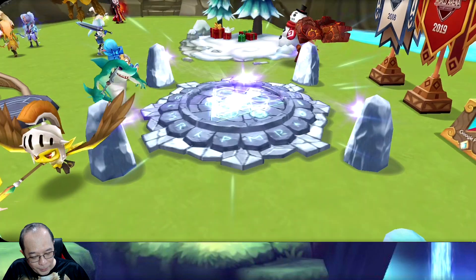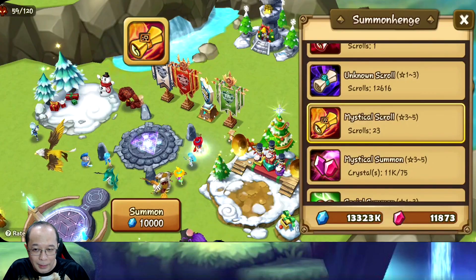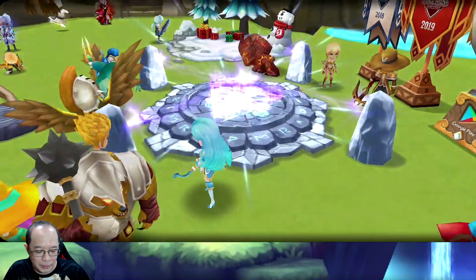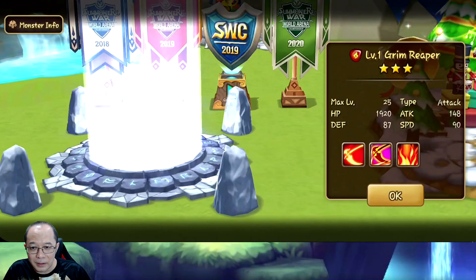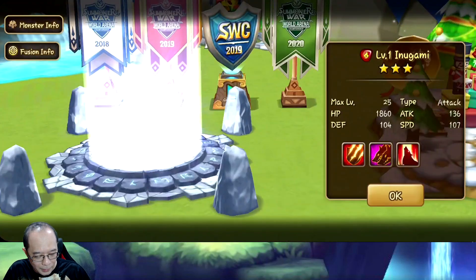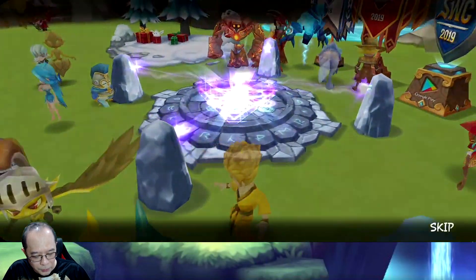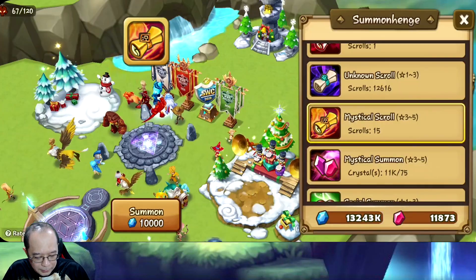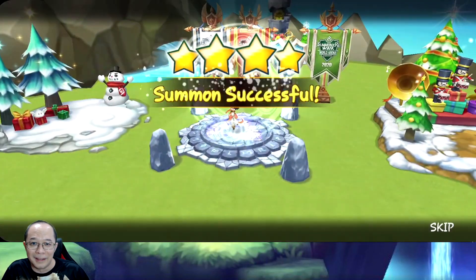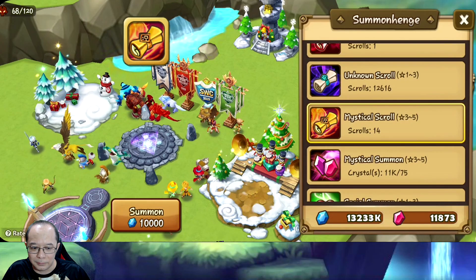As I was saying, even though with blessing we have two choices of nat 5, with the nat 5s I'm missing currently - only eight - I still feel I'm gonna get two dupe choices. So I'd rather have the ancient crystals to go shopping in the ancient crystal shop. Third lightning - at least this one is not a nat 5.